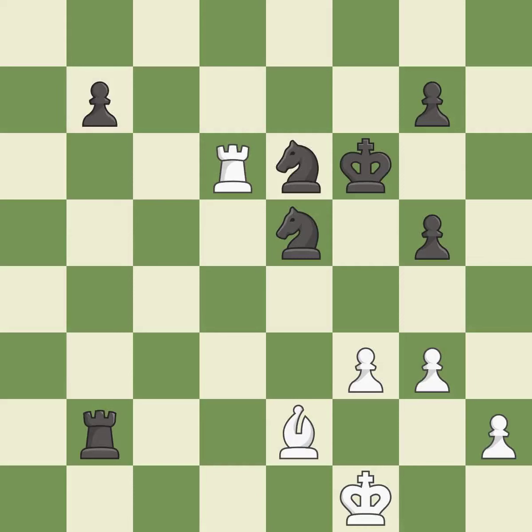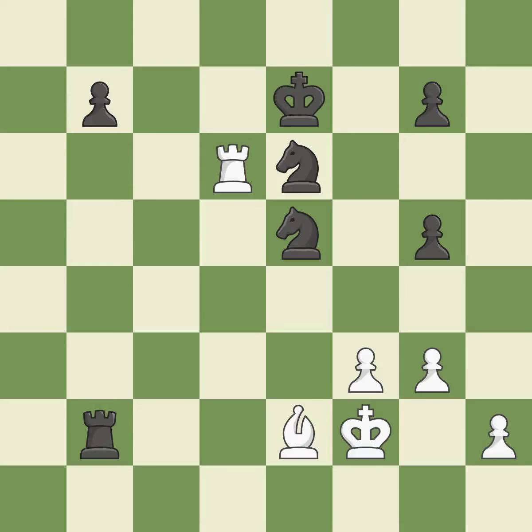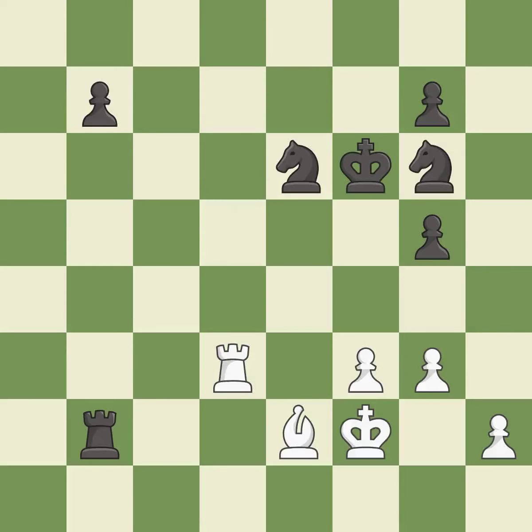This activates the king in the end game by getting it off of the back rank. It is good. This is a fair move. It is good. This moves the rook to safety. It is good. This move puts the knight on a safer square. It is best. A solid choice. It is excellent. That's a sensible reply. It is excellent. One of the best moves. It is excellent.